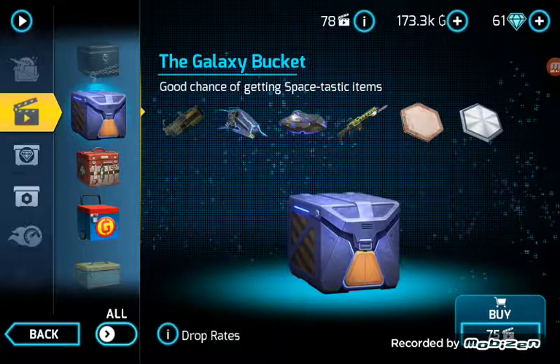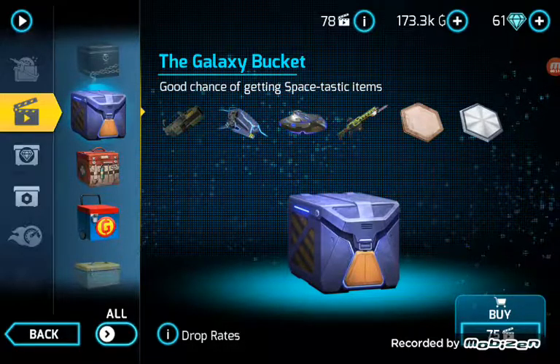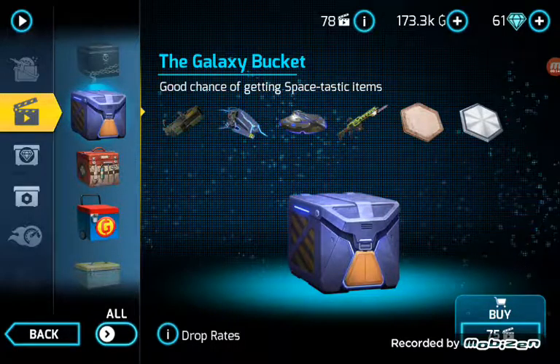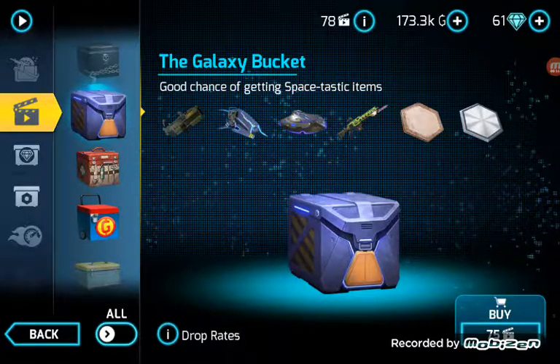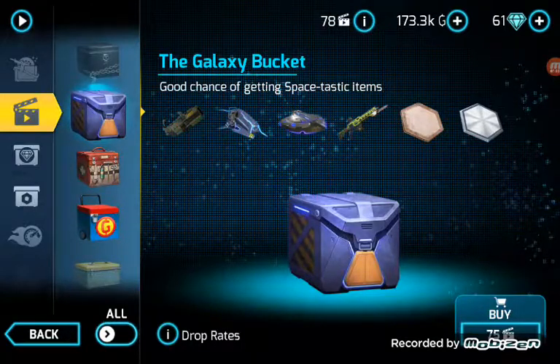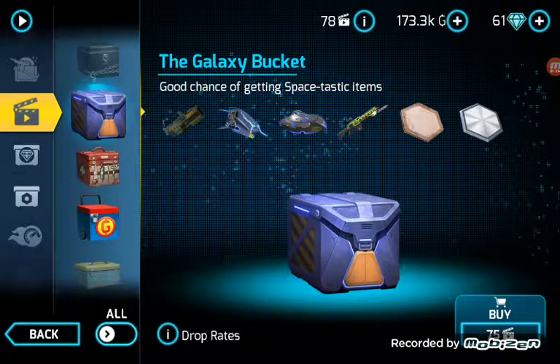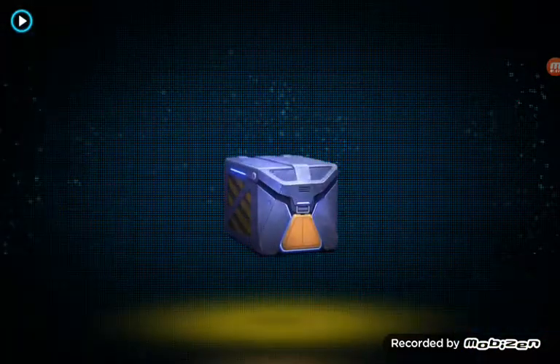As you can see the chest has alien stuff — most of them are alien items. Hopefully we don't get any of the clothes or the upgrade coin stuff. Hopefully we'll get that gun, one of those guns, because I don't really want any of those vehicles. Let's open them and see.